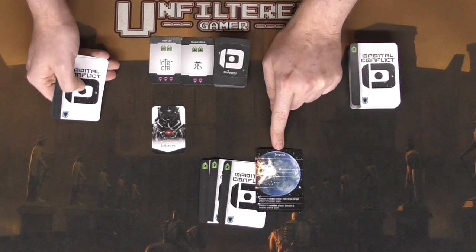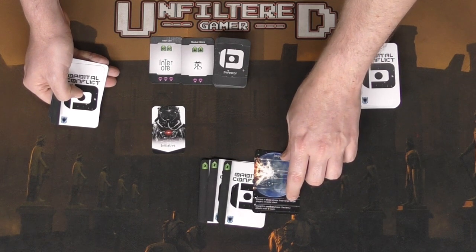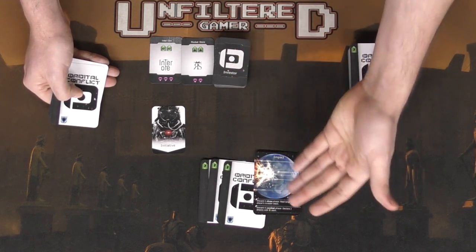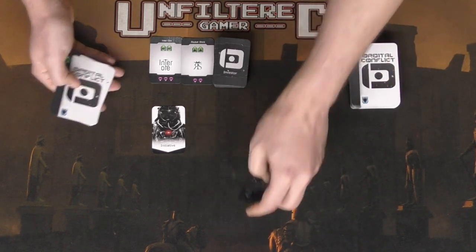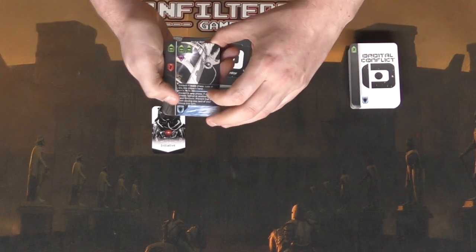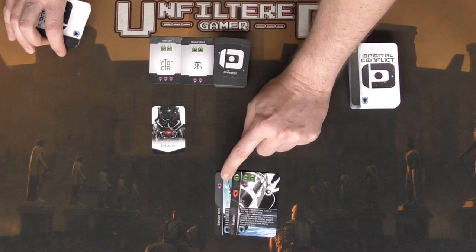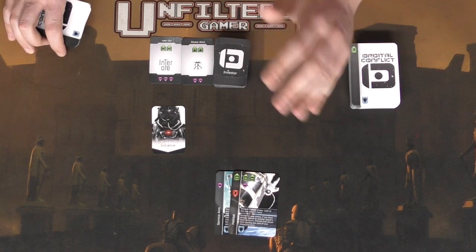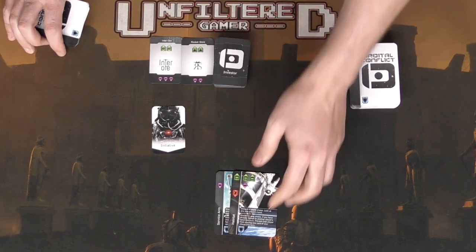Certain cards — those with only a black background and white text — cannot be used as a module or extension. Instead, you discard them to gain the desired effect. You can only play up to two cards each round that have the purple symbol, which represent victory points for the end of the game. You can play any number of other cards provided you have the resources to play them.